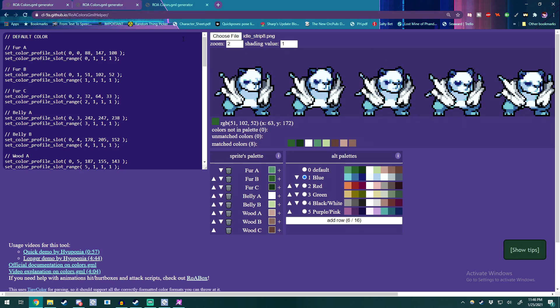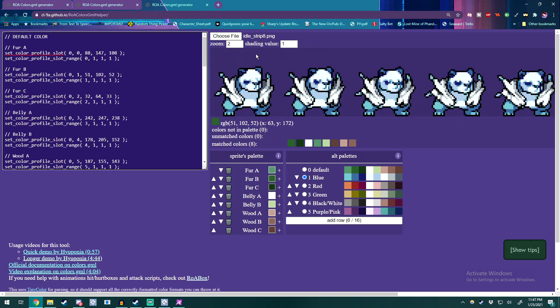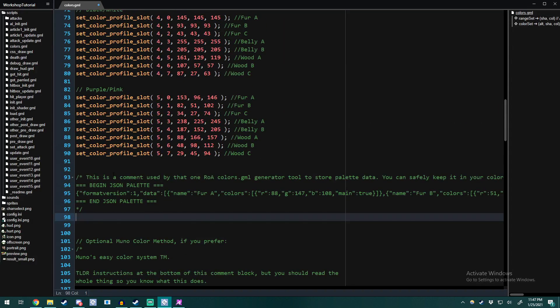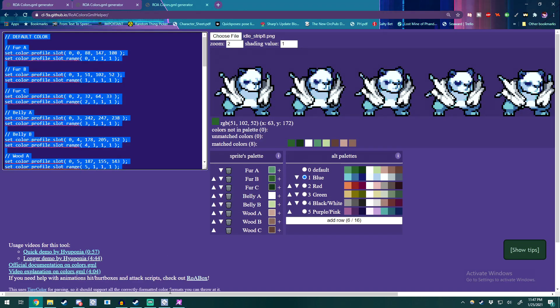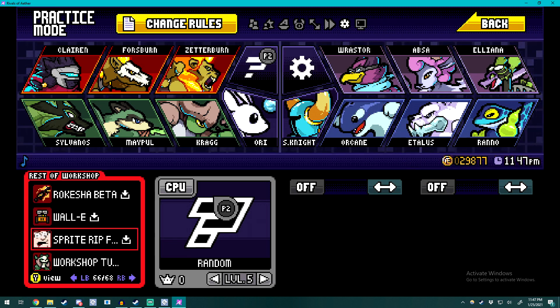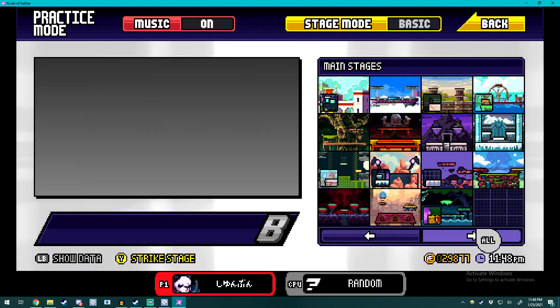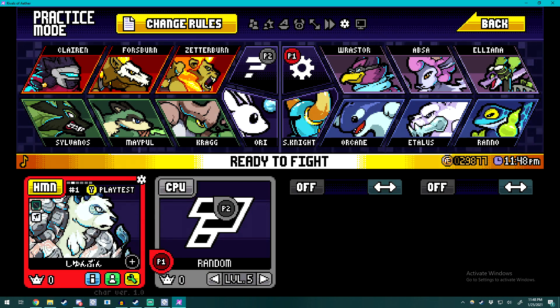Now that you have your colors all set up, you'll notice on the side there is a ton of code. This is completely set up and free for you once you use this program. Go ahead and Ctrl+A in this region, copy that, and paste it into your file. This part down here is just how to reload it into the color helper. Open up Rivals once more, unload the character by selecting another character, then load it back up, and you should see the colors are now fully put in. This is the ROA color-like code — the order is default, blue, red, green, black/white, and purple/pink.